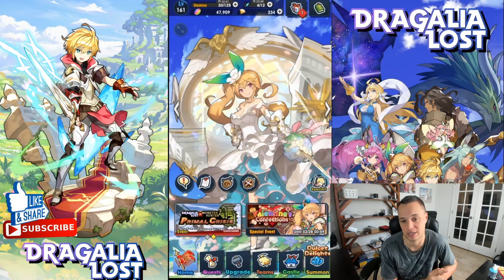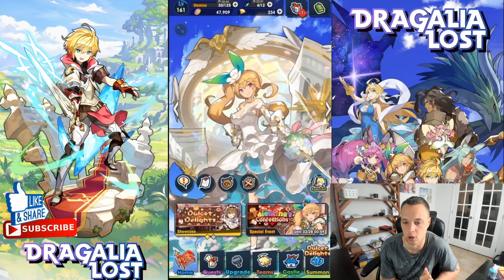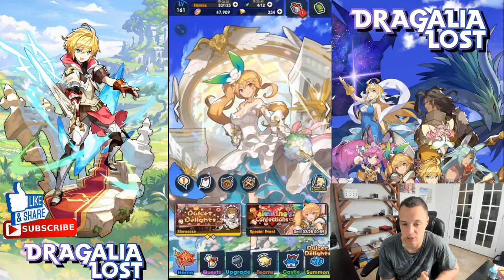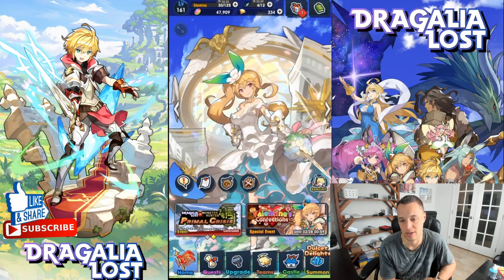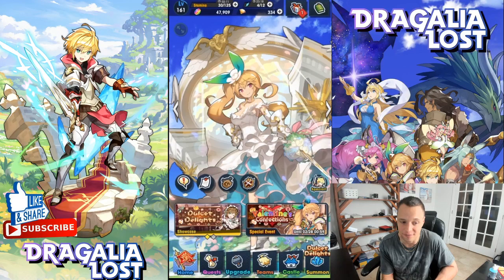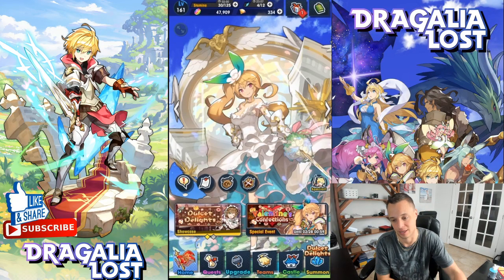Also, a dragon summon banner drops tonight with the update for Chapter 12 — Siren, Apollo, and Shinobi are all on that banner. We're also getting a free tenfold voucher for the new version update, plus more wyrmite from Chapter 12. If you're planning summons on that banner, wait to do your dream summon first, since you get a tenfold voucher for completing it — and you don't want to pull duplicate dragons.